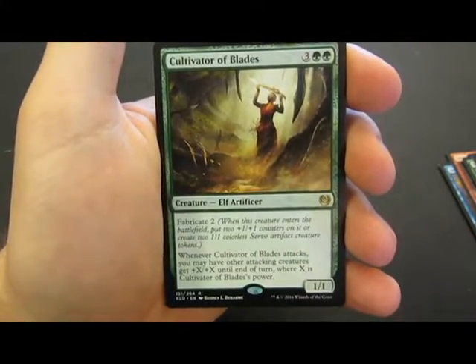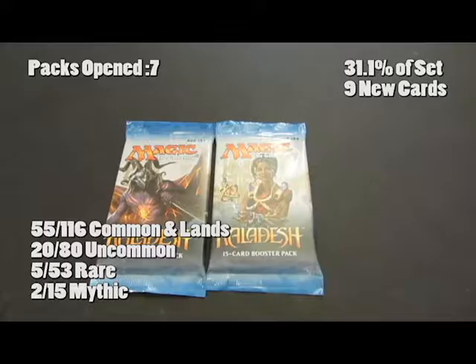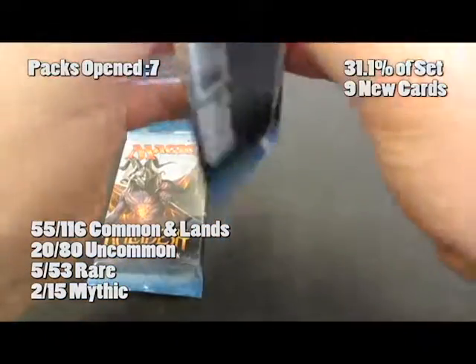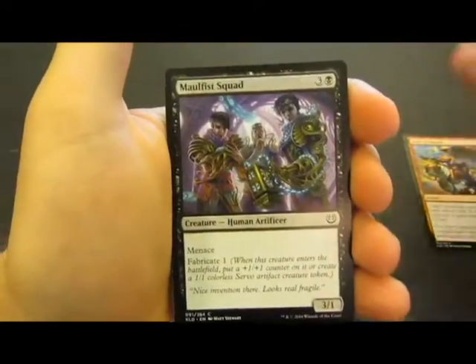The rare is the Cultivator of Blades — really good card. Essentially it's a 3/3, and then whenever he attacks, all of your other attacking creatures get +3/+3, more if you somehow manage to boost his power. So a total of 9 new cards in there. Kaladesh has been very good to us — let's see if we can continue the streak, here's pack number 8.